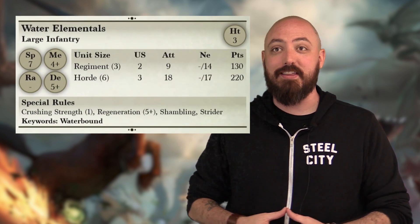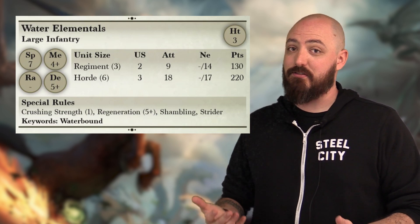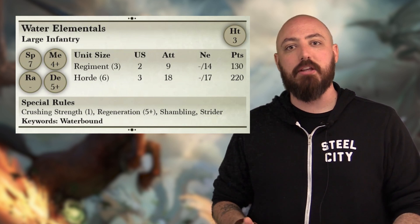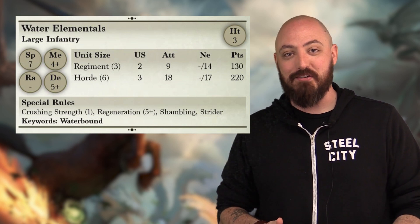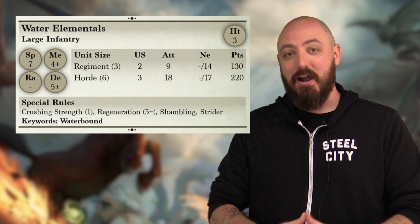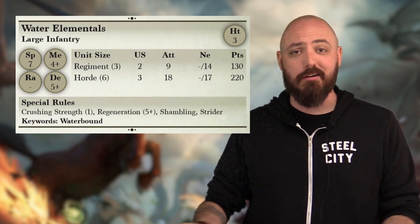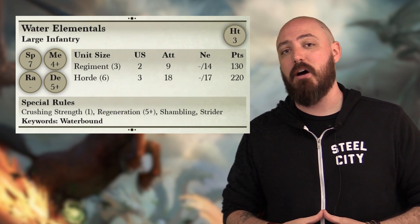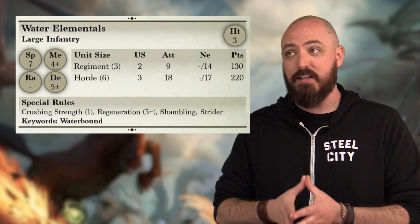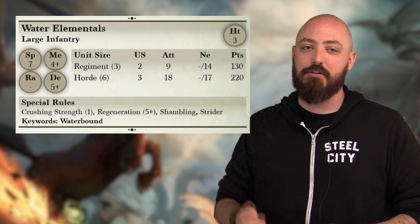I'm going to show you water elementals because I think they got a lot of love. One of the major changes specifically is the swap from Pathfinder to Strider. Units with shambling can't go at the double through terrain, which is the benefit Pathfinder gives you along with not being hindered by it. But Strider makes so much more sense here — if they hit a fence or something like that, they're made of water, so obstacles are not going to be an issue. They still can't move at the double because they have shambling, but they're going to be hitting very consistently. Very logical change for these guys.